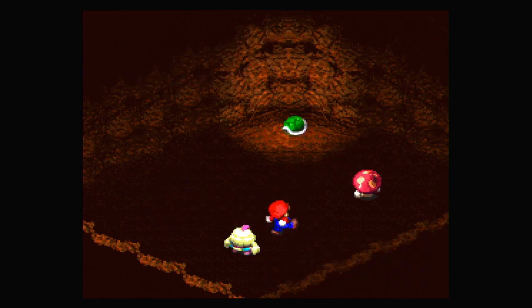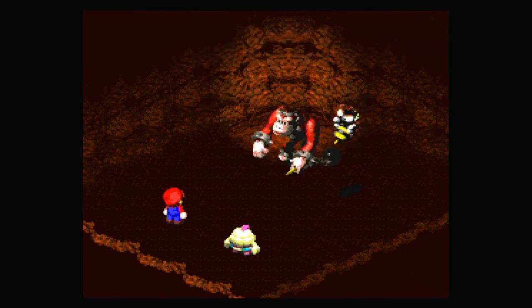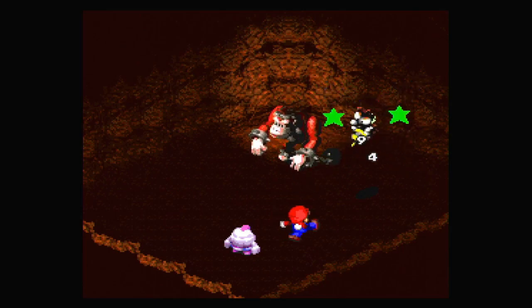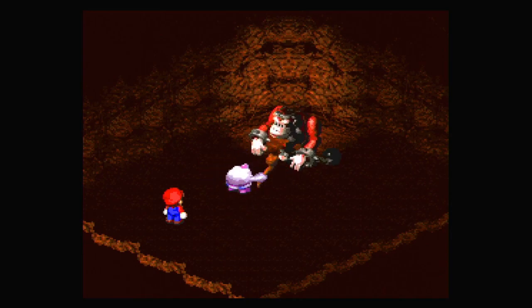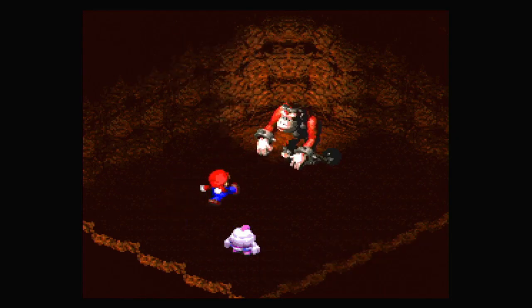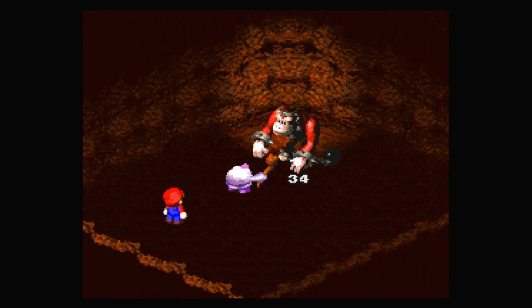I think enemies only use certain moves on certain characters sometimes, targeting a specific trait of that character. The Knock-Knock Shell is doing really well for us, especially since Mario leveled up. Now we just need Mallow to level up, and we've got to destroy everything.